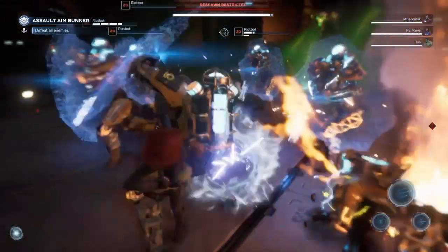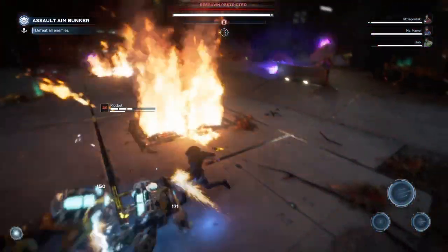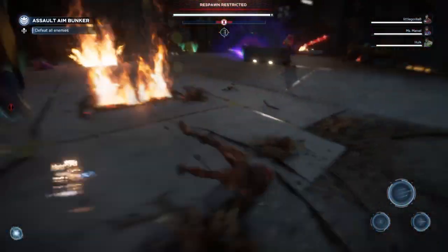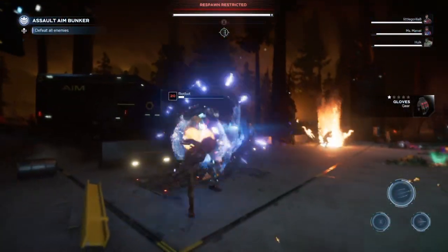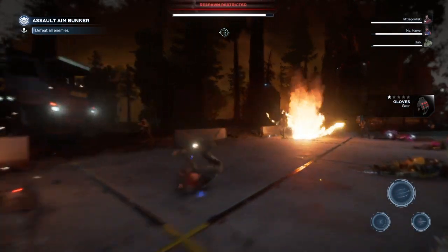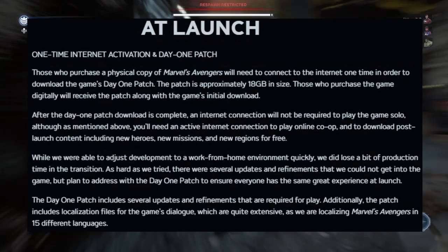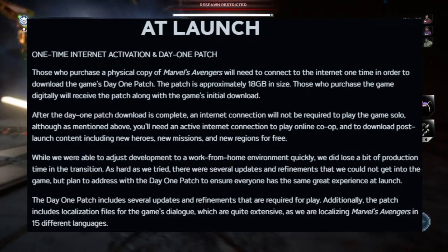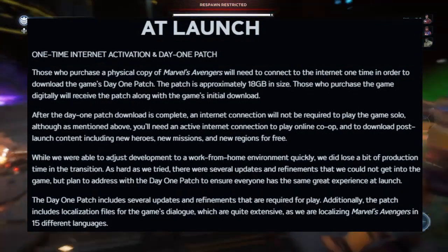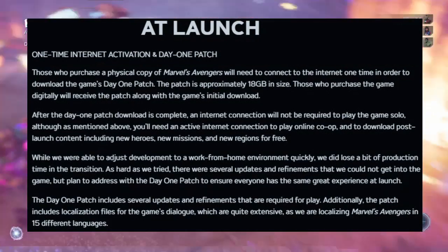Rolling midnight means PlayStation and Xbox One will actually get to play first, unless you have a digital code gifted to you by Square Enix giving you access right now. Next up, what is coming at launch? At launch we have a one-time internet activation and the day one patch. They want to give you quite a bit of information, so let's get into it.